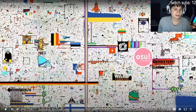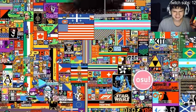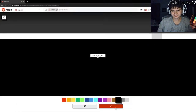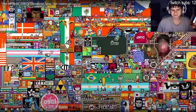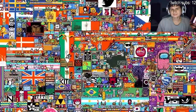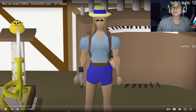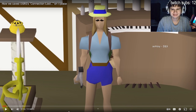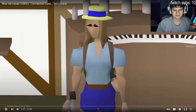r/place is a social experiment that Reddit runs where anyone can place a single pixel - it'd be cool if they had this 24/7, but they don't - every five minutes on a giant canvas. A staple of this is the RuneScape community placing the iconic connection lost screen, one pixel at a time, in the top left corner.